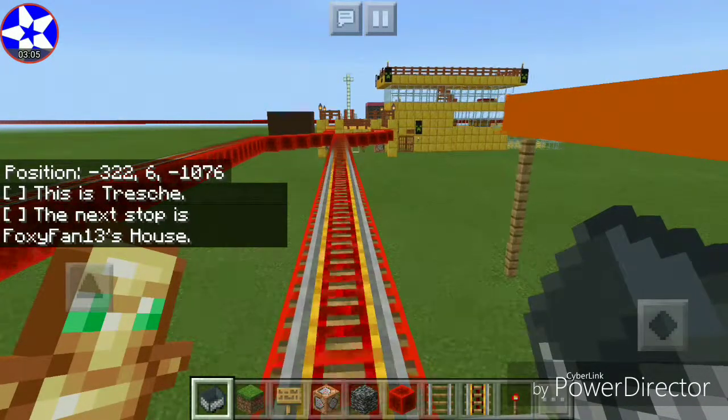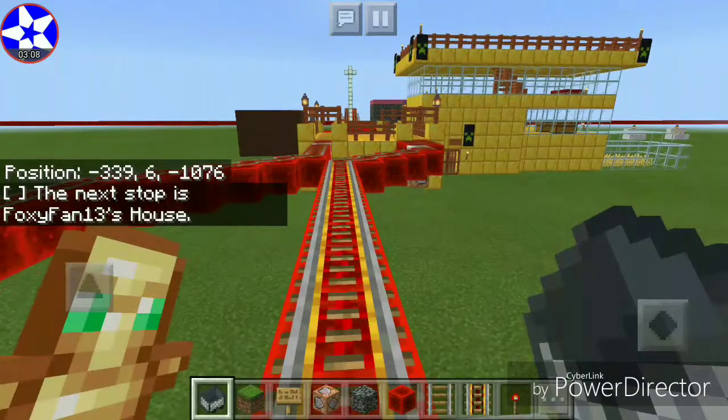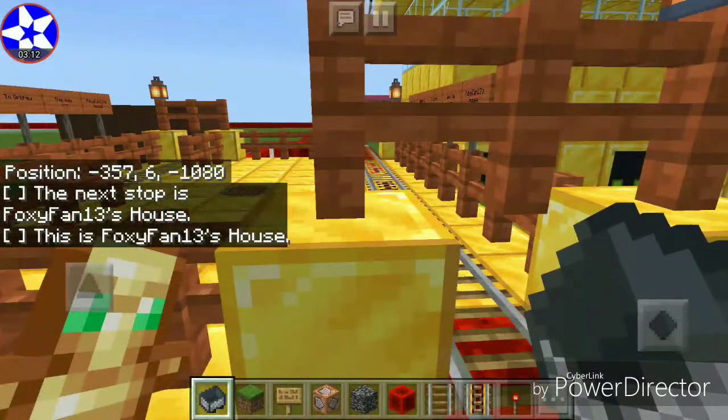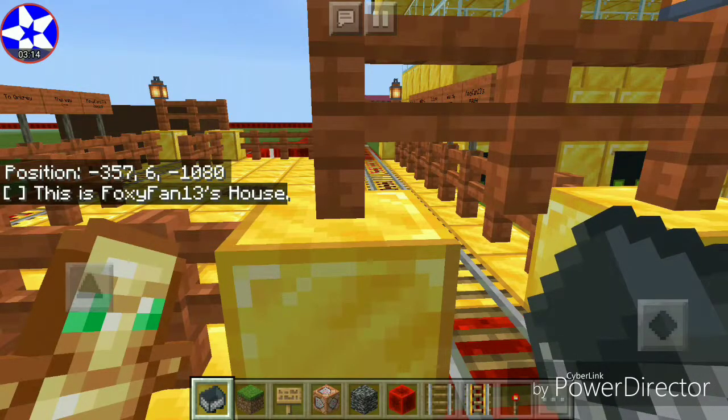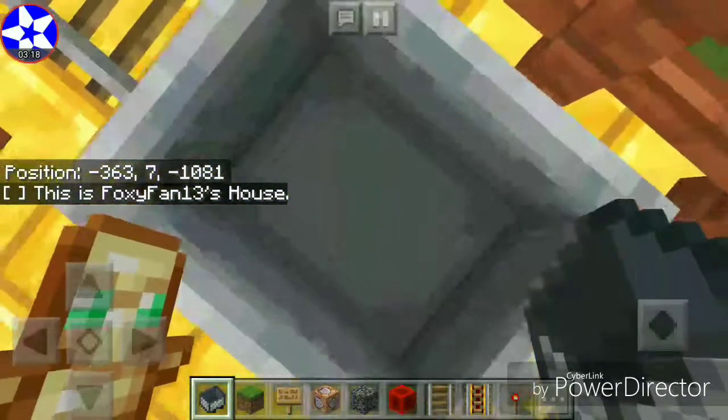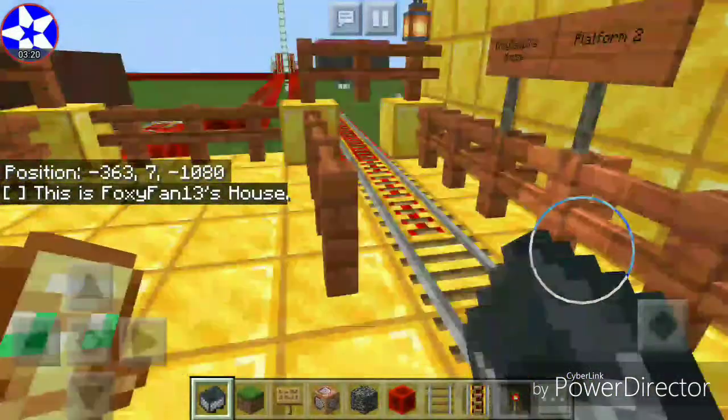Next stop is Foxyfan13's house. The next stop is Foxyfan13's house. This is Foxyfan13's house — looks like this.